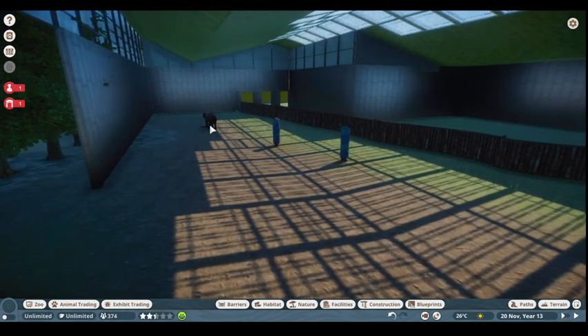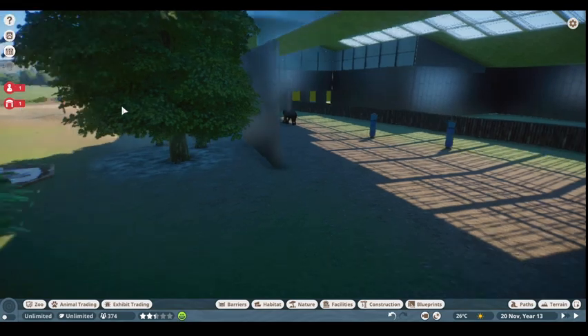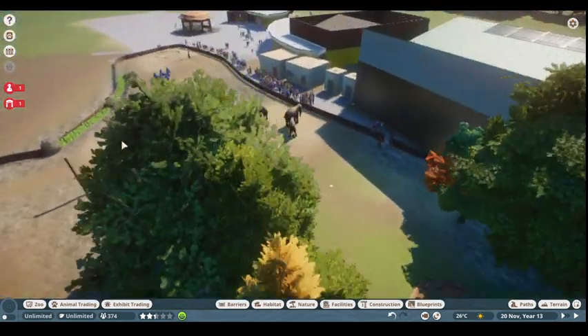Here's our fourth elephant — I picked her up yesterday, Maya. I've tried to get as close to the ages of the animals that actually are in the zoo, but you're obviously limited as to what you can get in the animal trading, so I've had to choose the best fits. This one is supposed to be 54, and this particular animal is only 31, but you can only do what you can do.